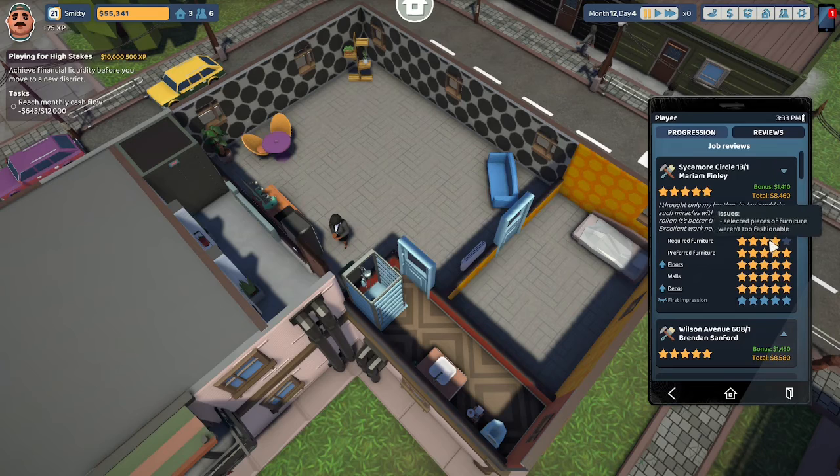Required furnishings and selected pieces of furnishings weren't too fashionable — we got 4 stars there. Preferred furnishings: 5 stars. No issues on floors, walls, decor, or first impression — all 5 stars. We got a bonus of $1,410 for a total payout of $8,460 for that job.